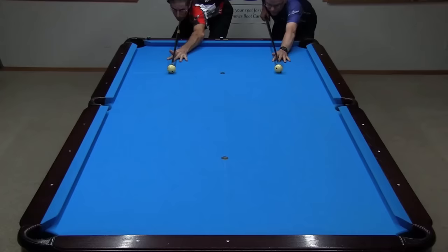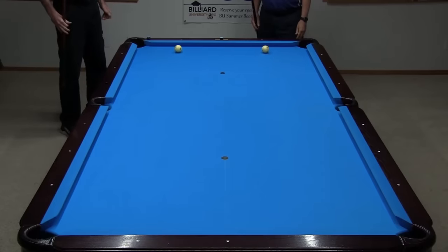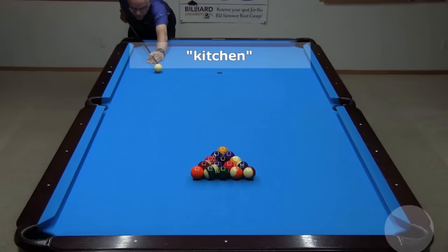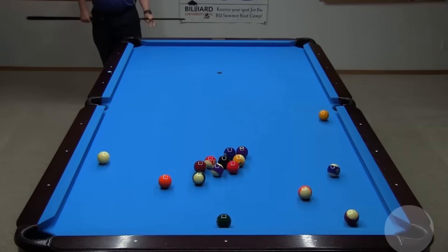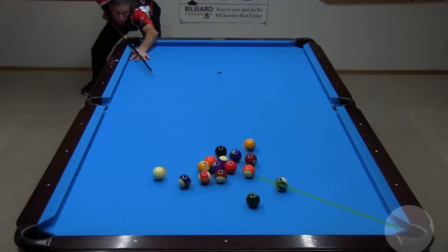A lag shot is used to determine who breaks first. Both players should use a cue ball if two are available; if not, both players should use an object ball to be fair, and you should clean them off after the lag to remove chalk marks which can cause cling during play. The player ending closest to the head rail chooses their pocket and breaks. During a match, players alternate breaks each game. The break must be hit from the kitchen with the center of the cue ball behind the head string. There are no special requirements on the break, although something must be driven to a rail after contact or the shot is a foul. If you make a ball on the break, you must re-rack and break again.